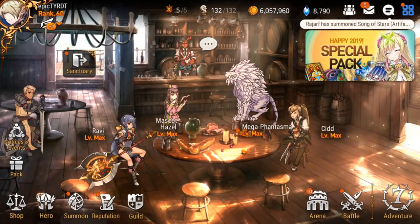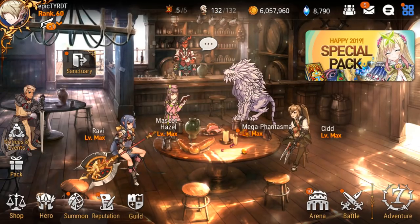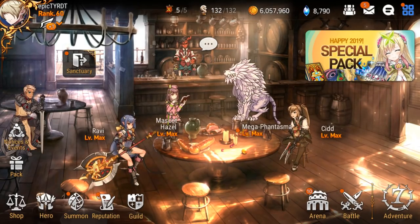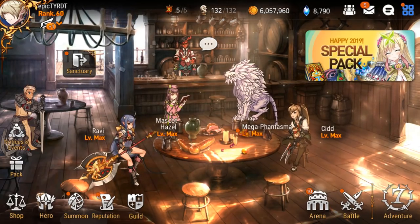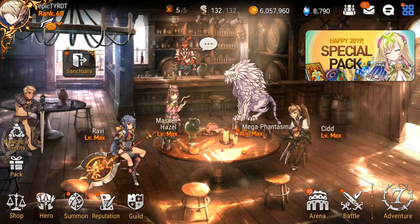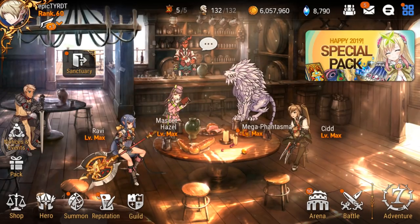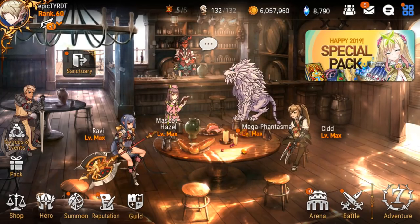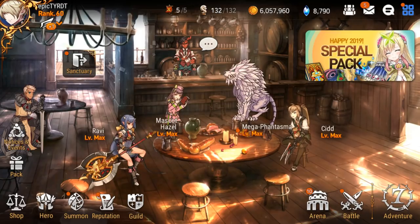Hey guys, what's going on? So today we are doing a little showcase for my sixth and seventh six-star heroes. You can actually see them there — Ravi and Mascot Hazel. Usually I do one showcase per six-star, as it's kind of been like a little series within my Epic 7 videos. But I've had Ravi for so long, and Hazel is a little more hyped nowadays. I kind of wanted to make hers first, but I couldn't just ignore Ravi. So we're doing sixth and seventh today.